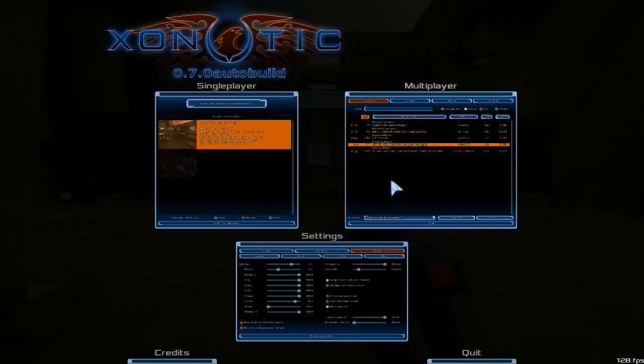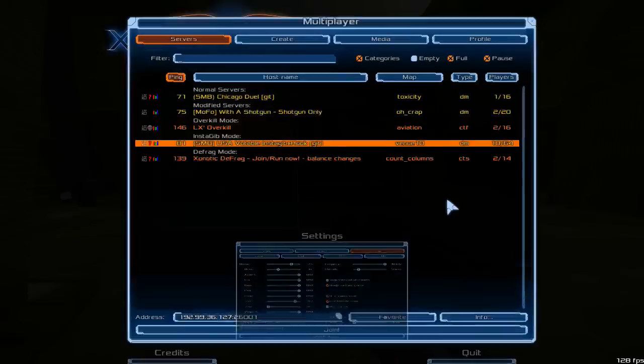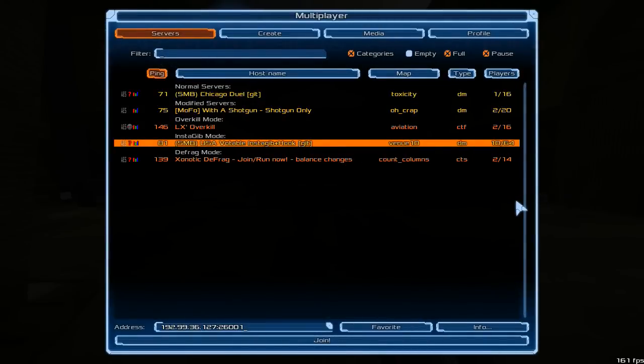First let's take a look at the server browser, because that kind of requires being in this menu which you see right here. The server browser looks a little different now — whereas before we would kind of slap you with a whole bunch of servers in this list without any categorization, you now have some high-level filters available to choose the right server for you.